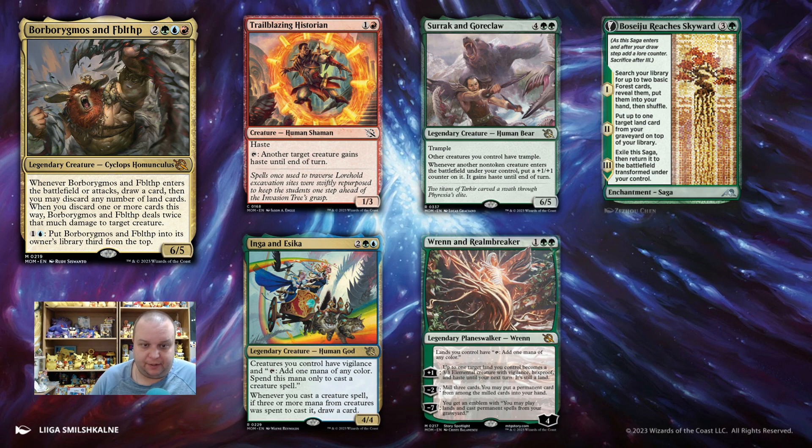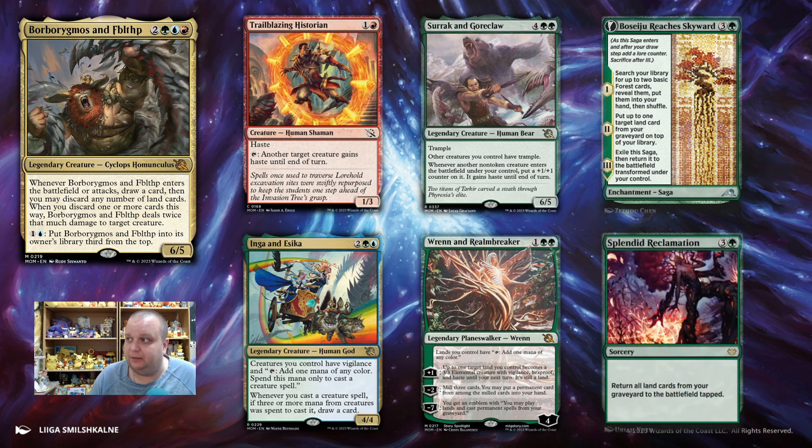We have Ren and Realmbreaker — a 3-mana 4-loyalty planeswalker. Lands you control tap to add one mana of any color, which helps us cast Barbarigmos because it's three colors. You can animate a land, turning it into a creature with Vigilance, Hexproof, and Haste until end of turn. If it's still a land next turn, you can mill three cards and put a permanent from among them into your hand. And if you get to its minus seven, playing lands and casting spells from your graveyard is very powerful — especially when Barbarigmos and Fibblethip wants to discard those cards. We're also probably wanting Splendid Reclamation, getting land cards out of our graveyard and onto the battlefield with Barbarigmos and Fibblethip.